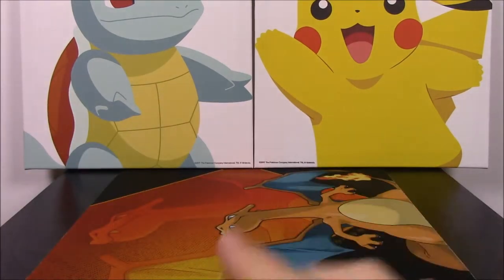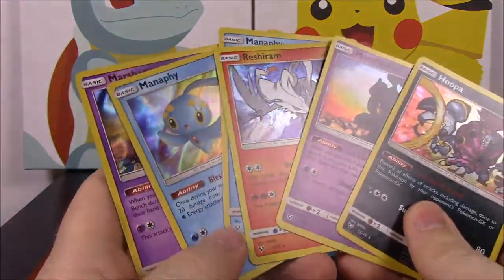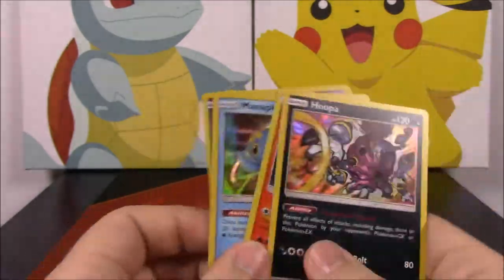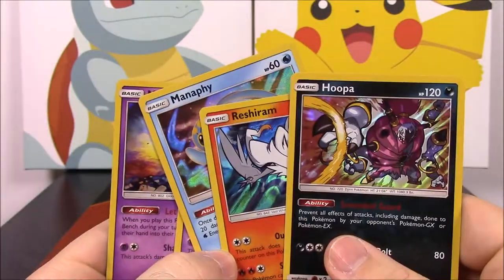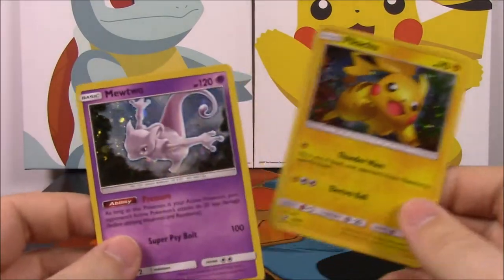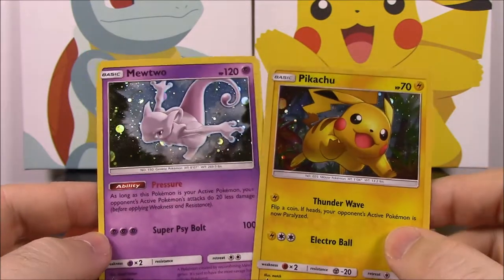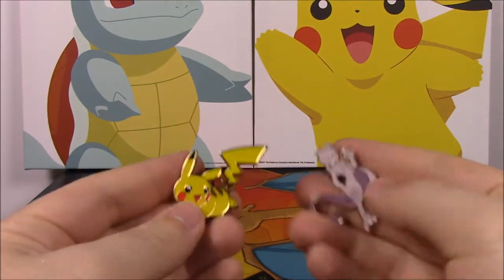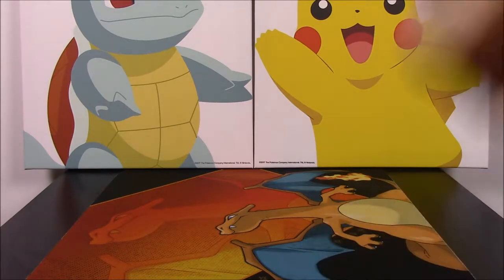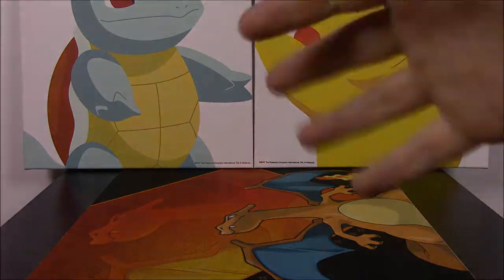That's gonna be it for this opening of the Pikachu and Mewtwo pin collections. Here are all our foil rares from the set: two Marshadows, two Manaphys, a Reshiram, and a Hoopa — nothing really great out of that. Of course we have our Mewtwo and Pikachu promo cards, which look really cool with the foil, and the Mewtwo and Pikachu pins. That's gonna be it for this unboxing. If you enjoyed, please leave a thumbs up, leave any comments down below, and hit that red subscribe button to see more. We'll see you next time!